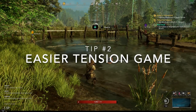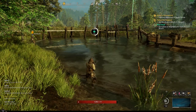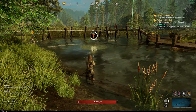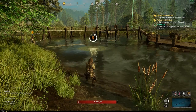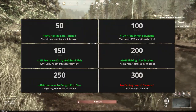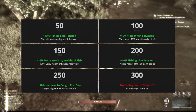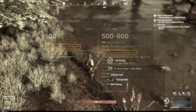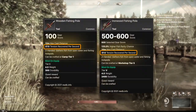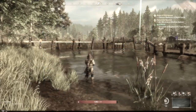Tip number two: make the tension game even easier. The number one way is utilizing maximum cast distance, but it doesn't stop there. There are also two Focus attribute bonuses that each give a 10% boost to line tension — the first at 50 Focus and the other at 200. Upgrading your fishing pole also appears to have a minor effect on tension difficulty beyond just the distance bonus.